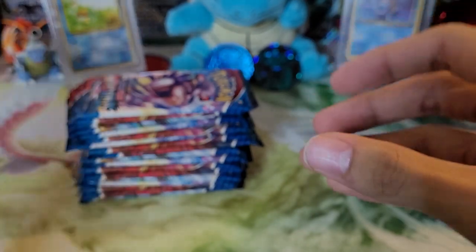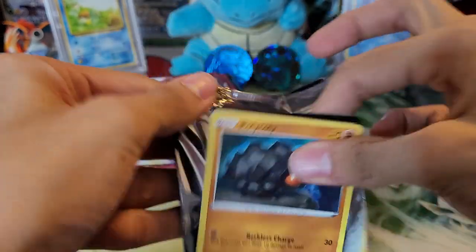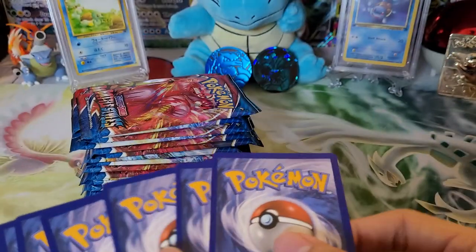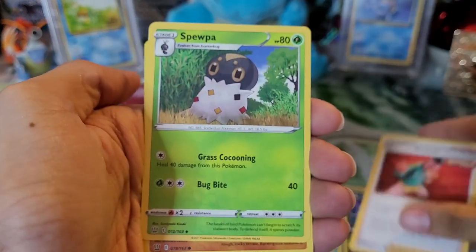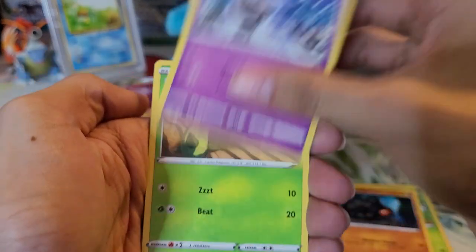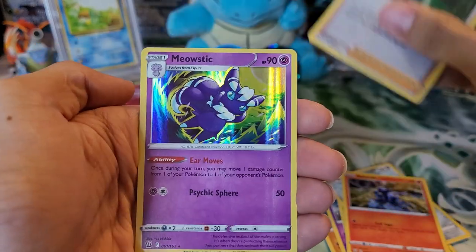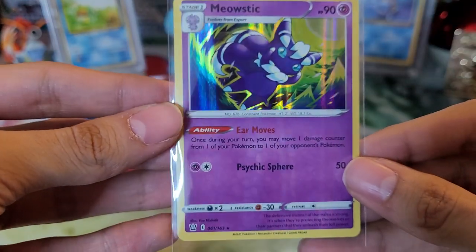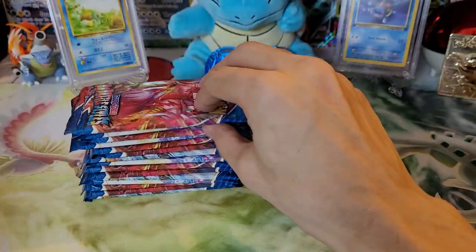A little bit of a drought with a couple packs. Psychic type energy, Golbat, Mustard, Spewpa, Rolycoly, Spoink, Cacnea, Bronzor, Salandit. Reverse holo of a Sheryl, and a Malamar holo. Not too bad — haven't pulled this holo before. We pulled it in reverse but nice to pull it in holo form. Pretty cool background — I think that's trees, not mountains, even though they look like mountains.